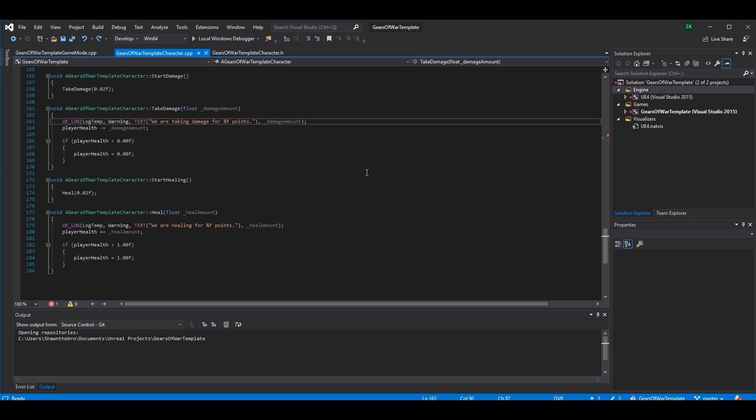If you want to print a variable's value with a UE_LOG, you put a percent sign and then the variable type. There are a lot of these, but the main one here is %f, which stands for float. So it means: print out a float variable value at this position in the log. This would read as 'We are taking damage for 5 points' if the damage amount was 5. The Heal function does the exact same thing but says 'We are healing for X points.'